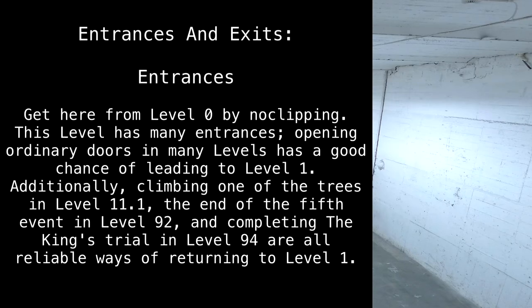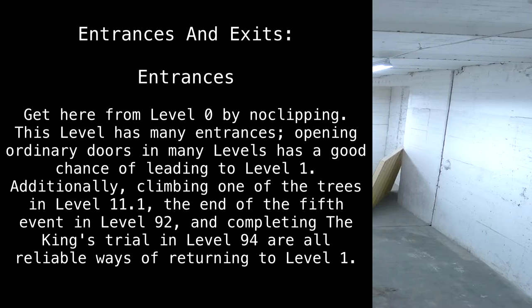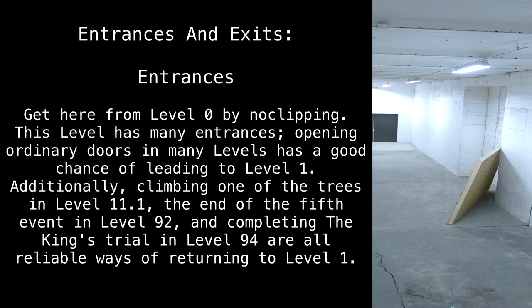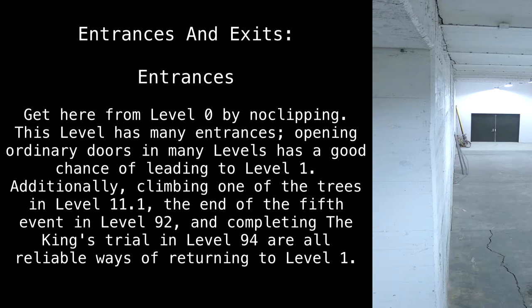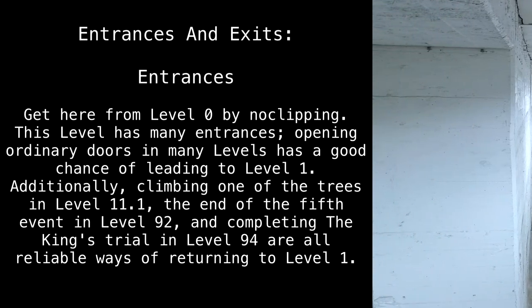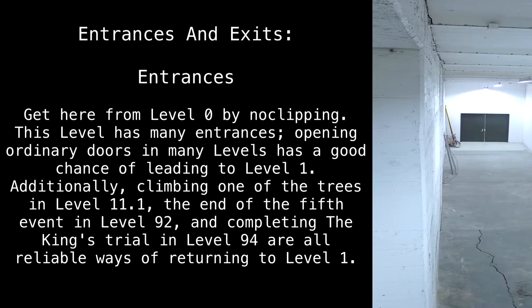Entrances and Exits. Entrances: Get here from Level 0 by no-clipping. This level has many entrances — opening ordinary doors in many levels has a good chance of leading to Level 1. Additionally, climbing one of the trees in Level 11.1, reaching the end of the fifth event in Level 92, and completing the King's Trial in Level 94 are all reliable ways of returning to Level 1.